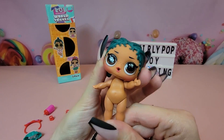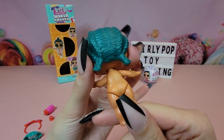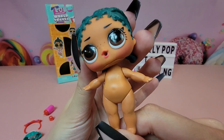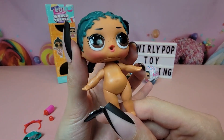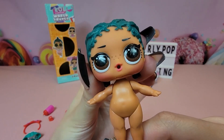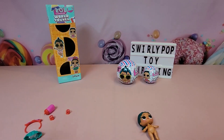Ta-da — Coconut Cutie! She's adorable. She's got that teal colored hair that matches her skirt, and she has such a beautiful bronze tan. Of course, if she's living on the islands, why wouldn't she? She's got cute little freckles too. So while we have her before we open up another ball, why don't we get her dressed and then move on to the brother.